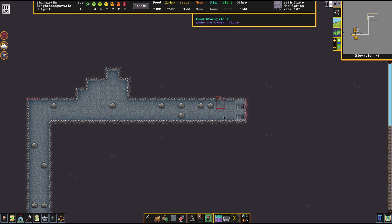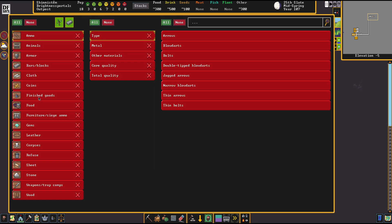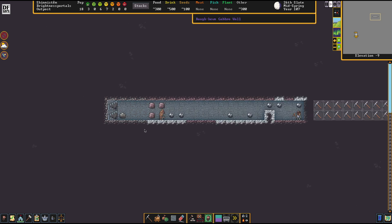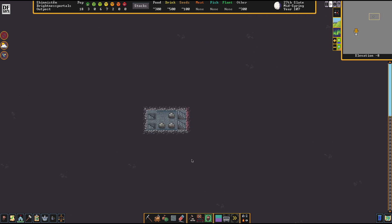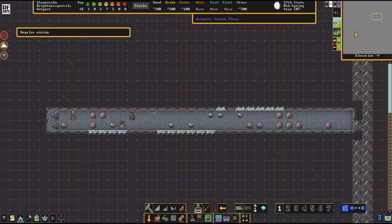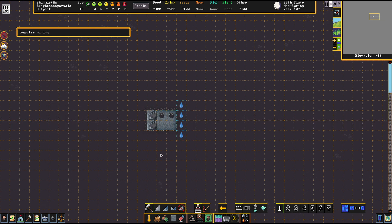Folks will now drop one barrel of drinks there, and we're going to make one stockpile zone for finished goods — mugs, specifically. This hopefully brings them to drink there. Miners often grow thirsty on longer missions. I always have the impression these stockpiles get used up and aren't being ignored by my miners. So we're going to drill another tunnel here — just probing, trying to figure out if there's anything special around there.